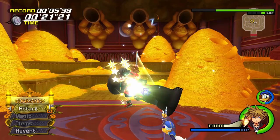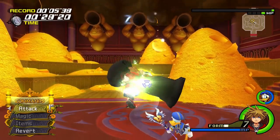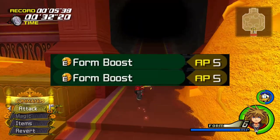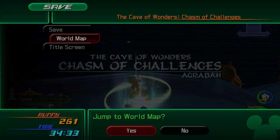The quickest way to level up here would be without doing a finisher combo — just repeat the cycle. I highly recommend adding Form Boost abilities if you have them, which increases the time staying in the forms, just like how the Oathkeeper Keyblade does the same.